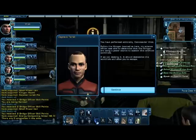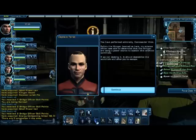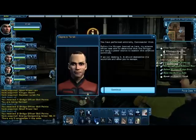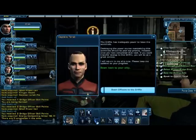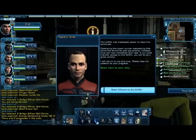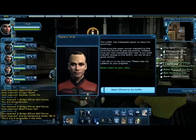You have performed admirably, Commander Virek. Before the Hirogen beamed us here, my science officer was able to determine that the Hirogen are using a power source to sustain this artificial wormhole. If we can destroy it, it should destabilize the wormhole and allow you to escape. The Griffin has adequate power to leave the wormhole — destroying the power source maintaining this wormhole should be your top priority. However, once you have completed that task, if you could transfer energy to the Griffin, you will do us a great service. I will return to my ship now — please keep me updated on your progress.